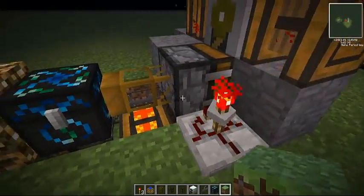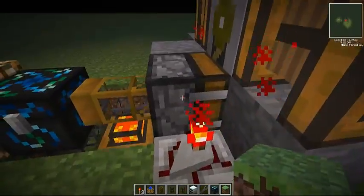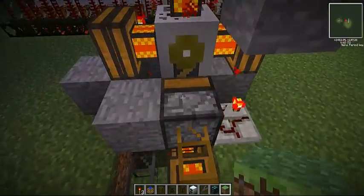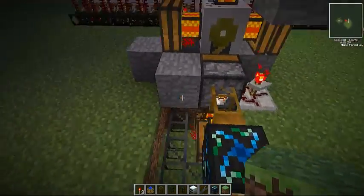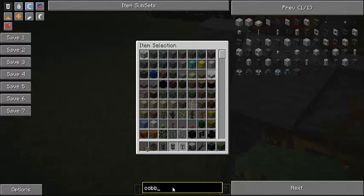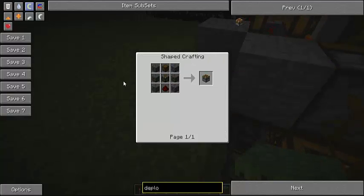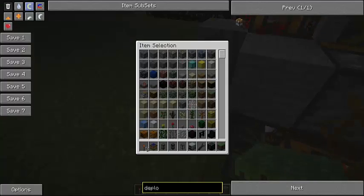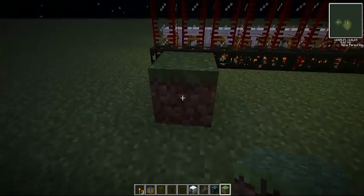This is pretty easy to make — it's just a timer, it's annoying to make but you only need one, and it's connected right to the deployer. The deployer is part of Red Power 2, and once you connect it, it's also really easy to make, so you should have no trouble doing it. Just look up the deployer recipe and it's easy and simple to make. It pretty much does what you would do if you right-click, so if you had blocks in there, it would place the block down.